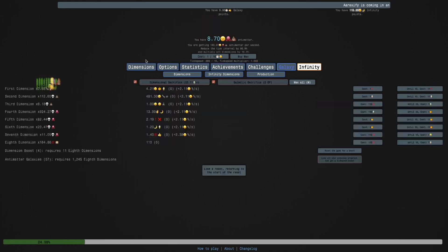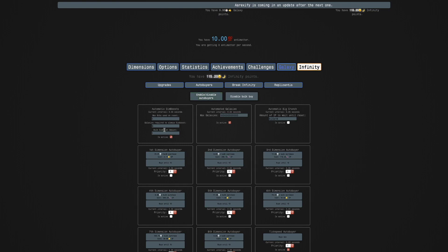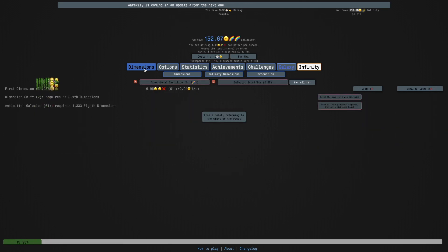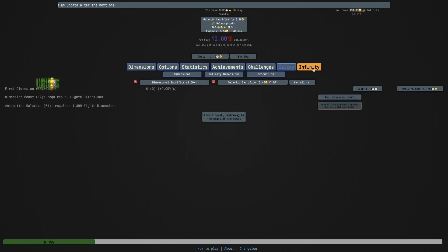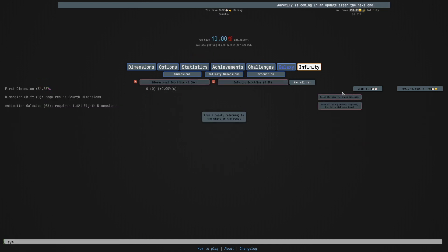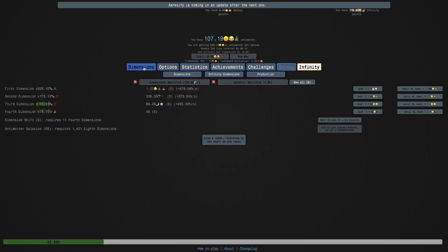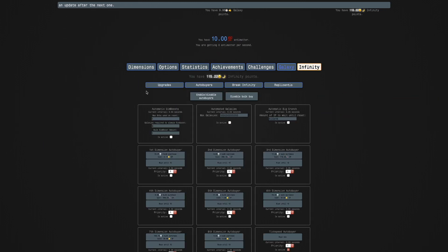In this challenge you normally only need about 30 galaxies in the vanilla version, but it's a little different here. And it looks like it's now starting to buy dimension boosts unfortunately, so it looks like I can't use the same strategies as before. I'm just getting more galaxies. So maybe what I'm going to do here is see if I can actually get the required amount of antimatter at this point. I'm going to turn off the galaxy autobuyer.